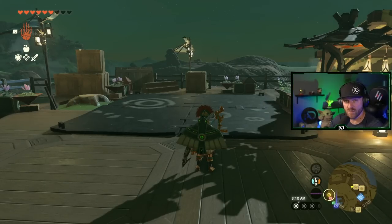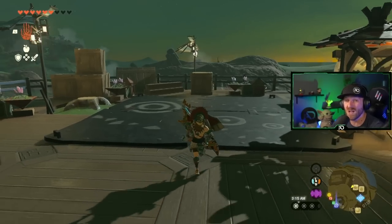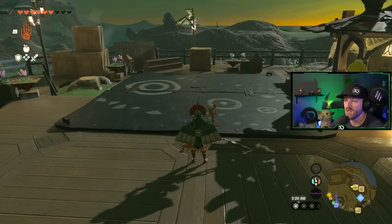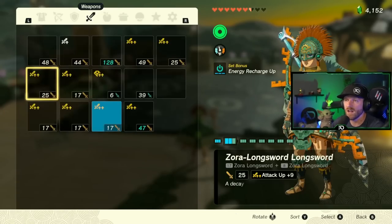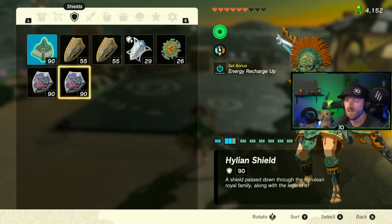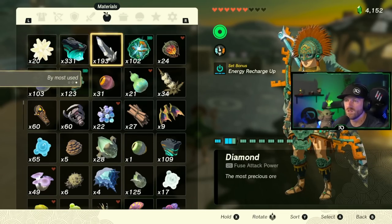Today I'm going to show you how to do the fastest item duplication glitch. This doesn't require opening any in-game areas and doesn't require multi-shot bows. All it requires is any weapon and whatever item you want to duplicate. Right now I have a Zora Longsword attack up plus nine — the weapon doesn't matter as long as you can fuse with it. We're going to take a diamond because everybody loves duplicating diamonds.